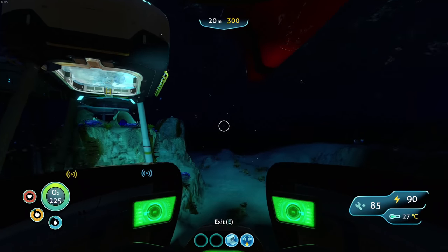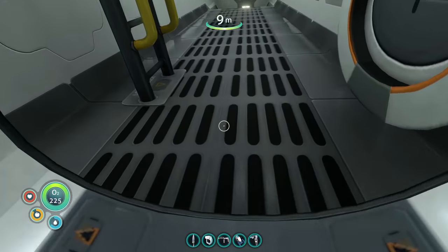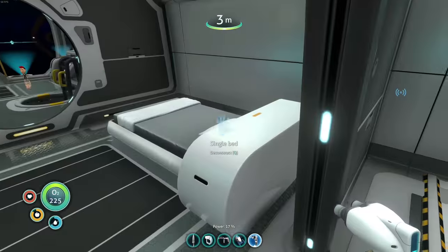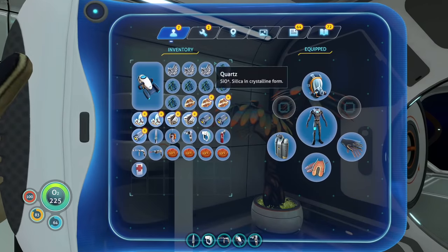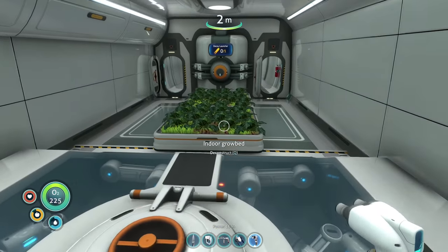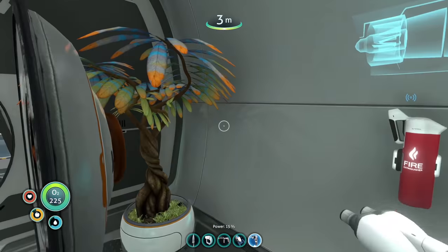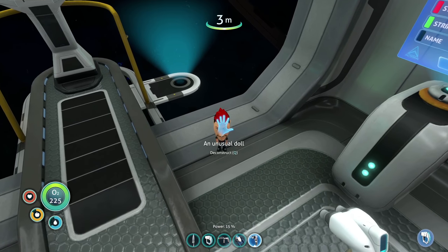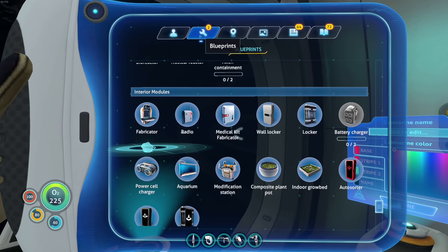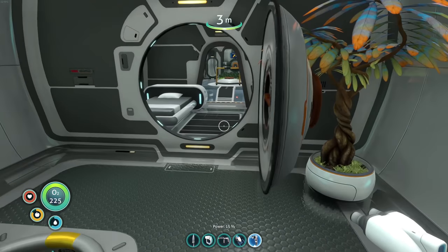We have diamond, so we can build our modification station on the Cyclops. Zem, you're not going in that docking spot — that's reserved for the prawn suit. Let's get this finished up. We have food, water, and some storage. Let's build another wall locker — perfect. We have two for storage, two plant pots for water, two tree pots for food. Oh — an unusual doll! Can we scan it? Whoa! Now I can't make the element because I don't have glass — go figure.